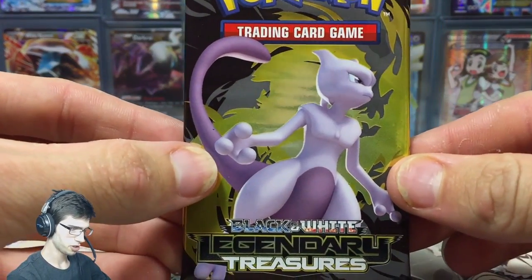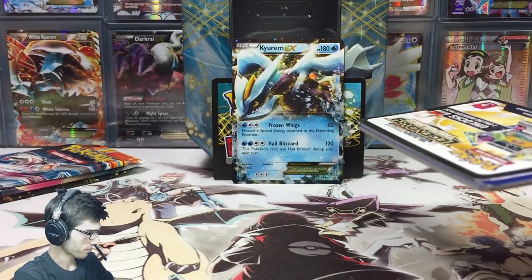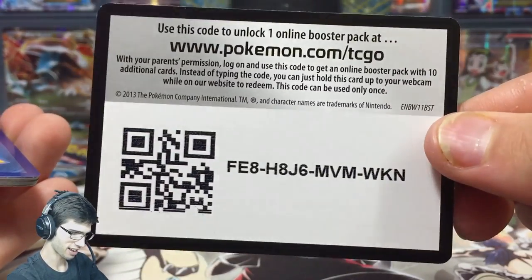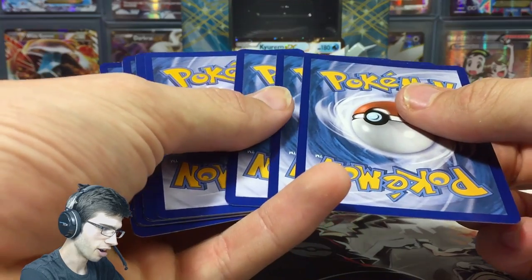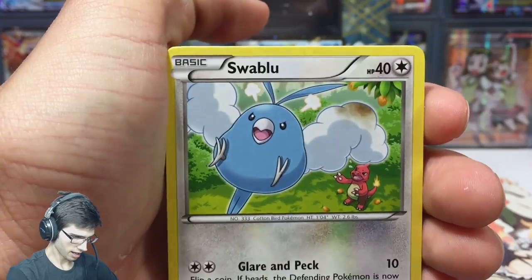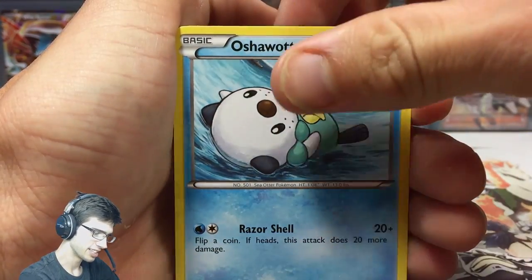We're going to be cracking into Mewtwo from Legendary Treasures first. The code is there — first and best dressed — make sure you subscribe and have notifications set up so you can be alerted when I upload. We're going to do three and two for this Legendary Treasures pack, so the pulls will be very scattered.